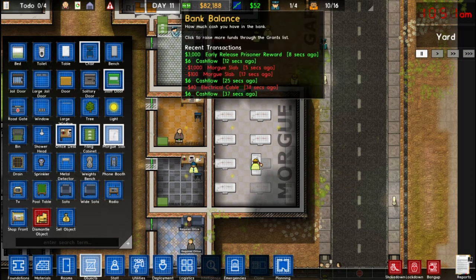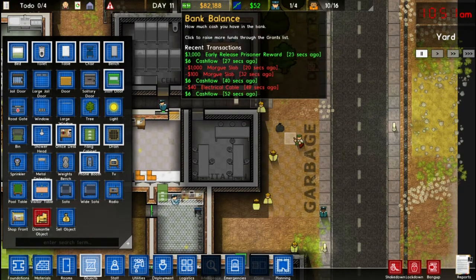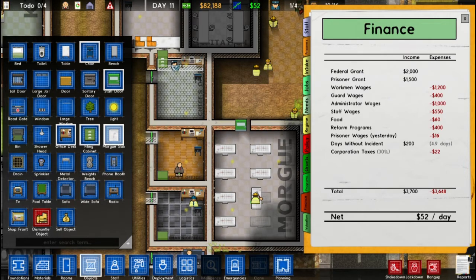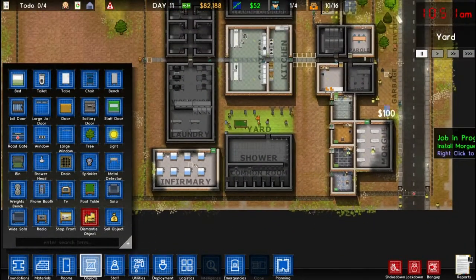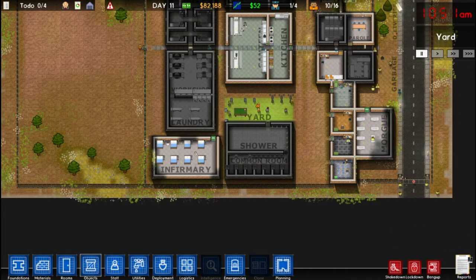You may have missed it — going to recent transactions, I actually got $3,000 for an early prisoner release. That's the parole system working — my prison reformed that prisoner and I got $3,000. That source of income is actually being effective. Going to Finance, we're making $52 a day. Hiring doctors and building buildings isn't great for your daily wages, but the longer we go without incident, the more money we make. We might need to expand our prison to get more prisoners and make more money. But we now have another set of facilities that a big prison is going to need. Thank you guys so much for watching. Bye.